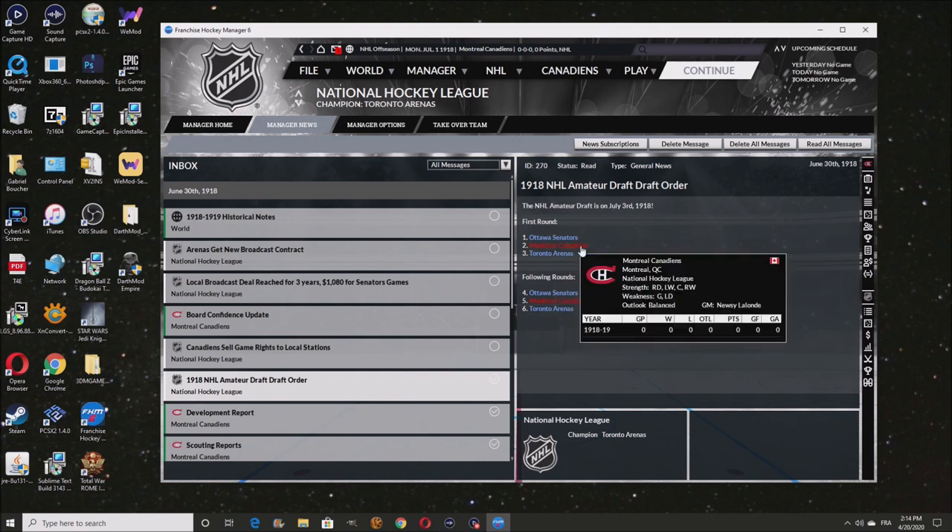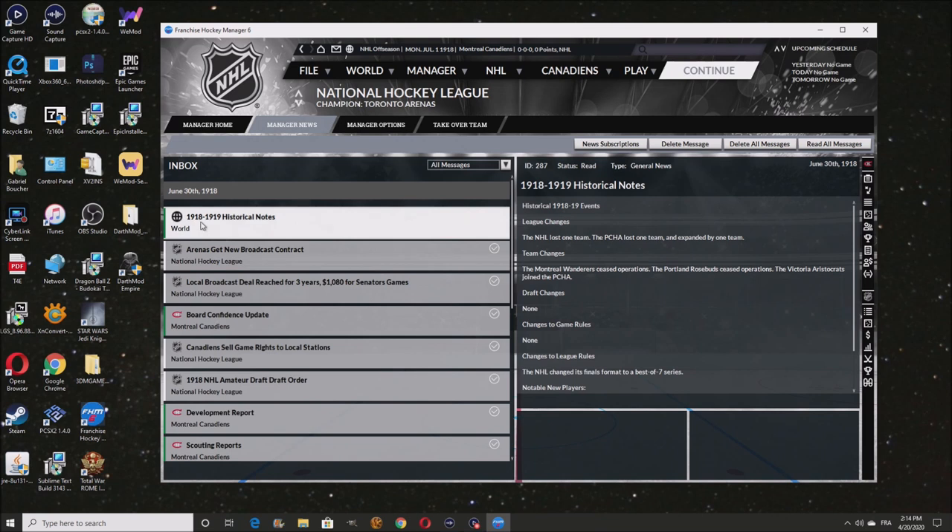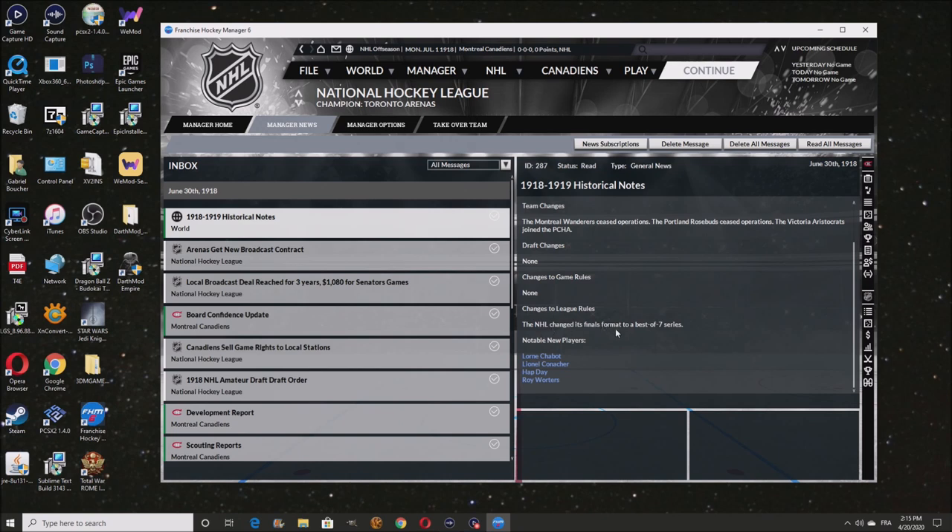I'm going to spend more on GM ratings than anything because I am not a head coach. I do need the tactics to go a bit better — in-game tactics is what I'm going to upgrade first. First of July — league changes for the second year. The NHL lost one team, so we're at three teams only instead of four. The PCHO Canadian League lost one team but expanded by one. Montreal Wanderers seized operations, Portland Rosebuds seized operations.